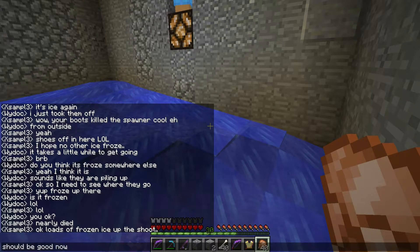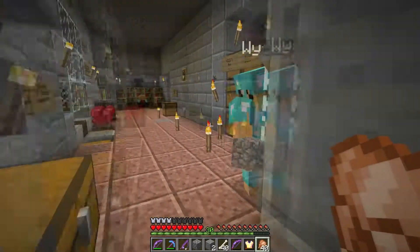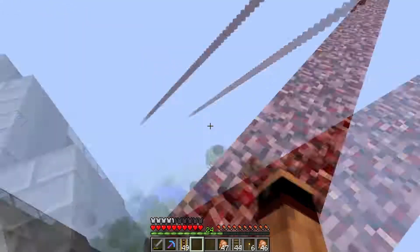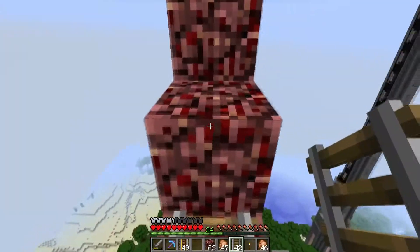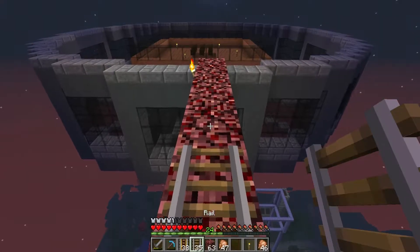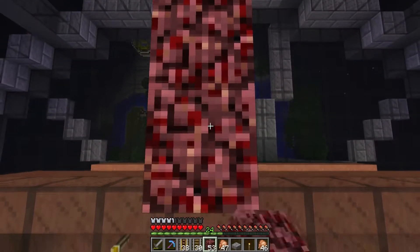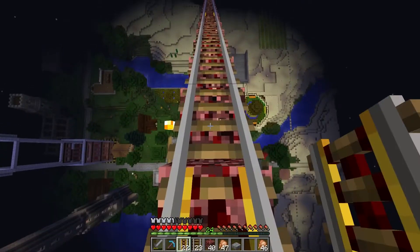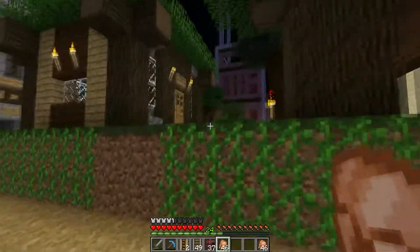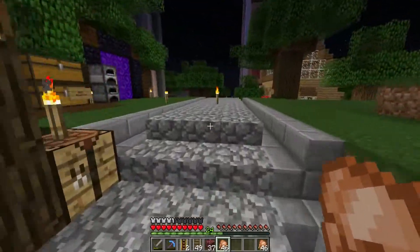I think the next clip coming up is we start working on my iron farm. My iron farm is a smaller version — it's a dual-layer iron farm. I think I'm working on the process of getting villagers to it. It's built pretty much in spawn, up really high. I built it so high to get away from all the doors down below, because I didn't want them interfering with my iron farm, because I had to breed the villagers and I didn't want to wreck anything.